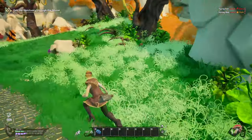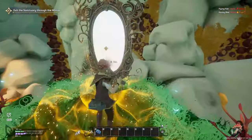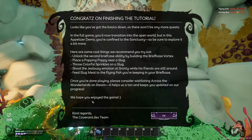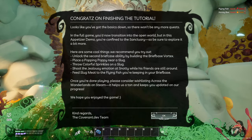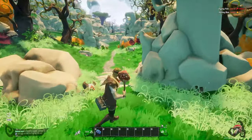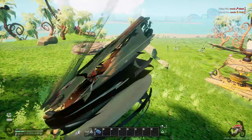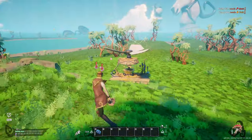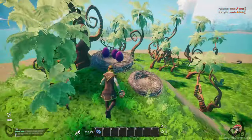Let's move on to the next part - we killed the boss man. Congrats on finishing the tutorial! Looks like you've got the basics down, so there won't be any more quests. We can just test anything out now. I just got stuck in a wall but that's basically what we have for this tutorial. Let's go and have a look at the base itself.